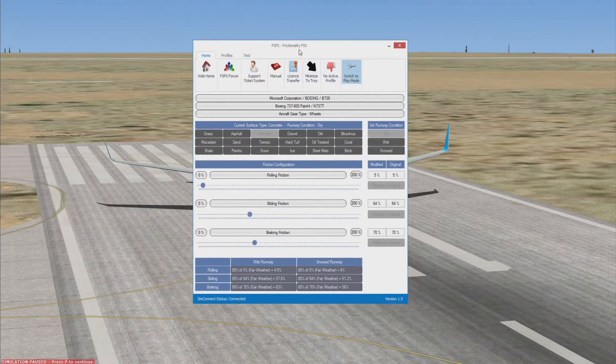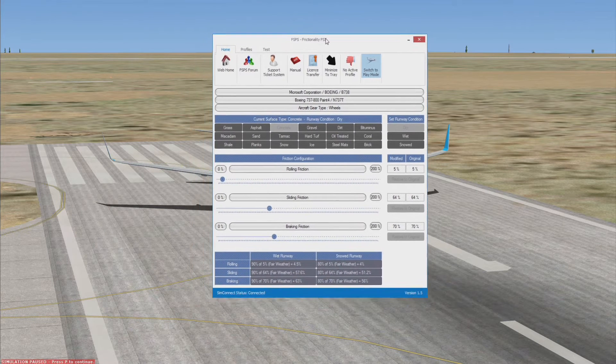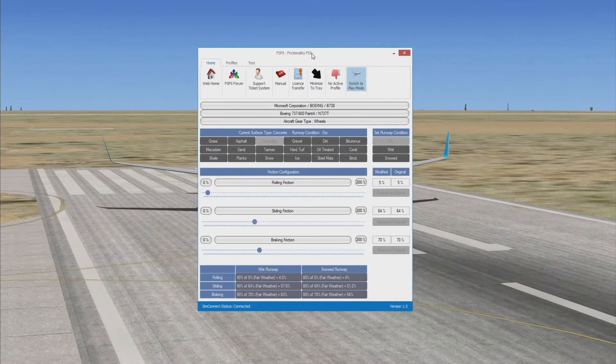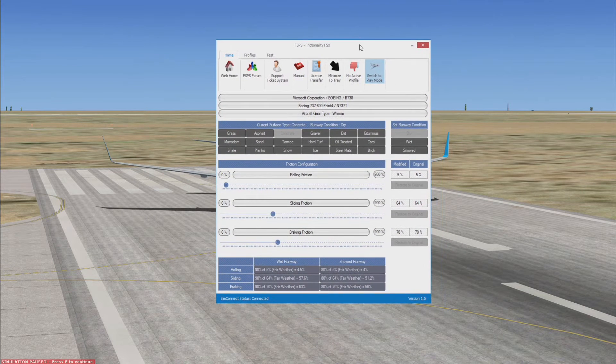So this is the add-on: Frictionality. I said it would be a utility, and this is the whole interface — there's no other page to it, unlike some other add-ons. This is pretty much all you need for it, which is quite good. It's all simplified and everything.